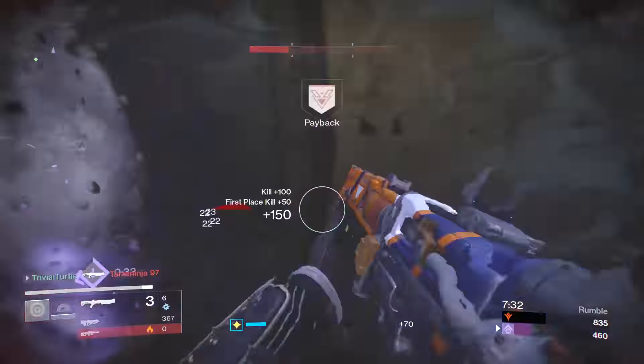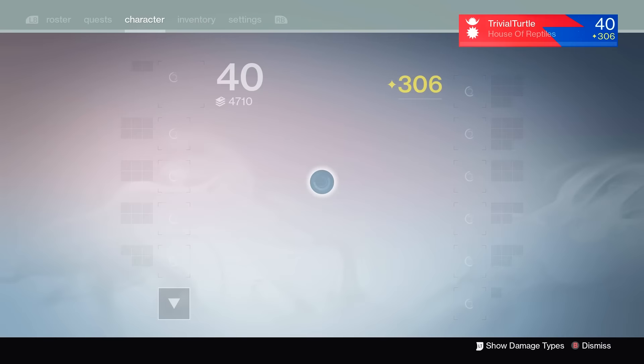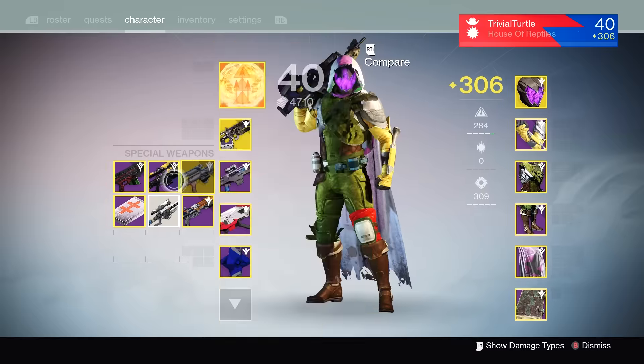Basically what I'm trying to say is pulse rifles - any gun really - I'm going to start off with the sniper, but all guns have a reload perk usually associated with the gauntlets of the class. Almost all gauntlets have a perk for reload speed. All new Taken King gauntlets on their last perk have a reload speed, and you would all have seen this already. However, how does this perk actually affect your reload speed?